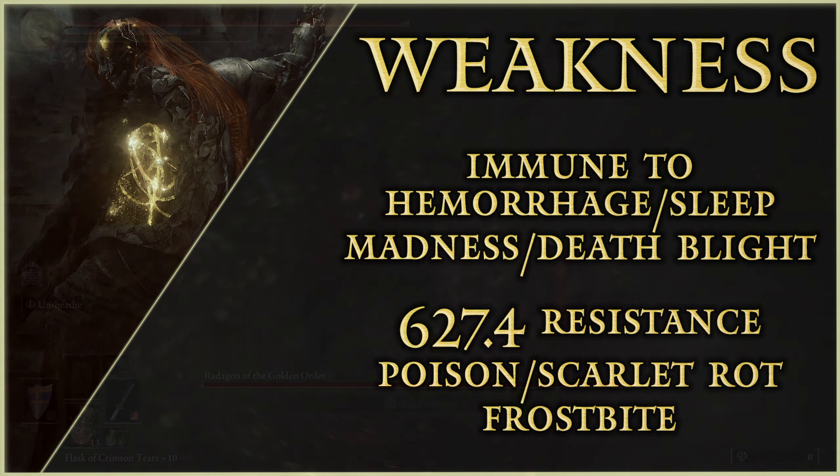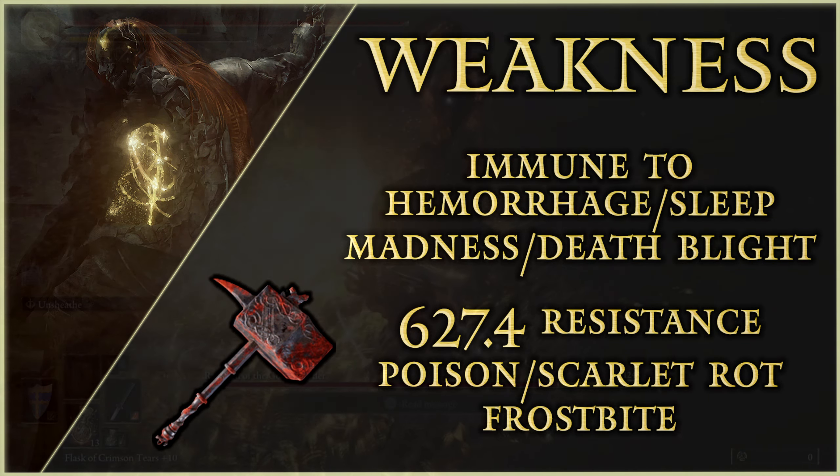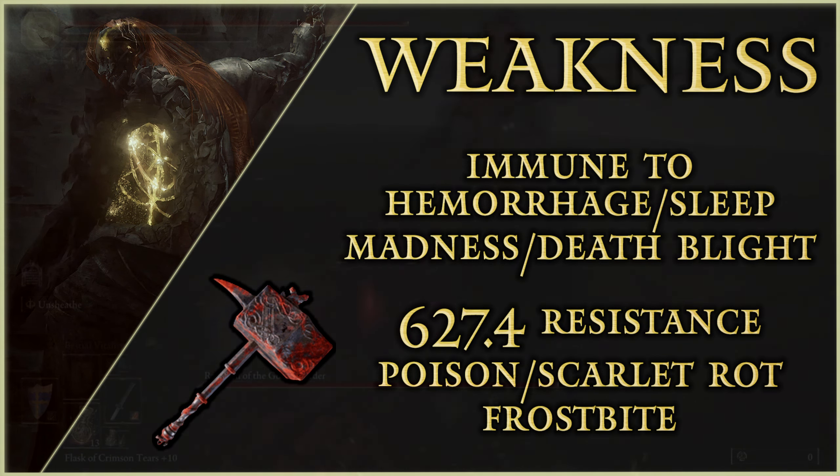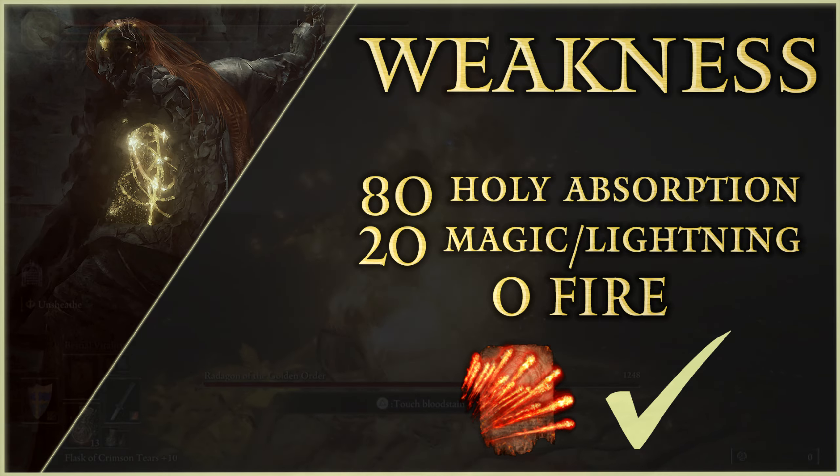His threshold for triggering those effects is high, but it can help you out, especially if you are using a weapon like the Rotten Battlehammer, which has 65 Scarlet Rot buildup and Strike damage. Lastly, regarding spell absorptions: don't use Holy at all — he will absorb damage by 80% with Holy. With Magic and Lightning he has 20% resistance, and he has 0 resistance to Fire, which means fire damage spells will help you drastically.